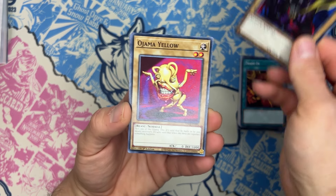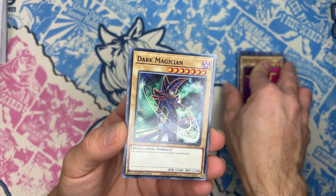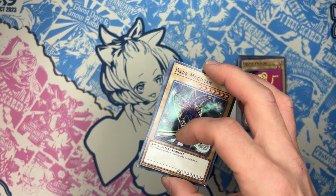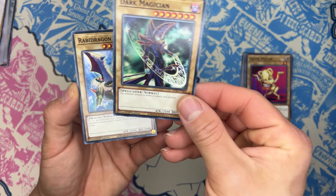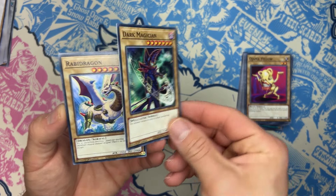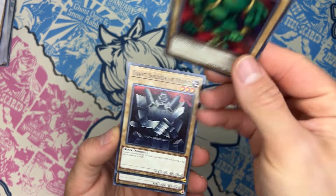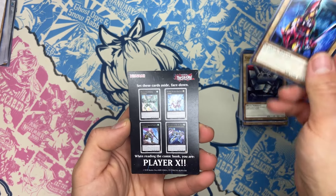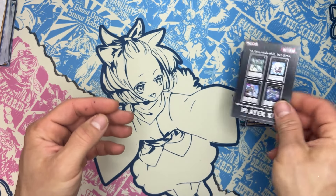And here are the normal monsters. We have Soul Stalker, Ojama Yellow as we mentioned before. So we are missing Ojama Green — or maybe Ojama Black. We have Dark Magician here — this artwork is stunning. I think this is the first time we've seen this artwork as a common card. We have Rabbit Dragon, Lajin, one of the most iconic types of cards, a giant soldier of stone, Queen's Knight, and of course the promotional card of the XYZ deck as well.